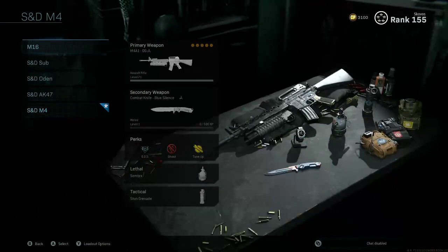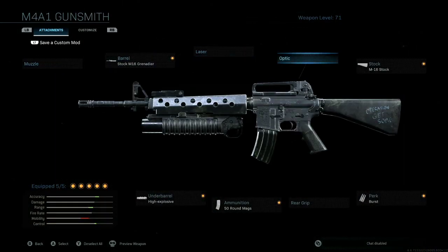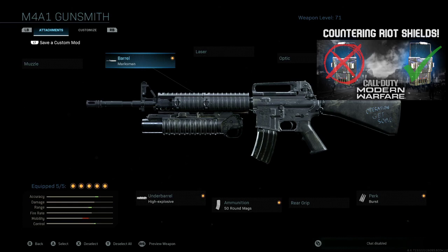Now once you do hit max level, we actually unlock a blueprint for the M4. This blueprint is going to be of epic rarity, and it is called OG. We're going to actually have a classic M16 setup that is all black with the standard iron sights that we all remember. We also have some flavor text on the stock that says Operation Get Some. It comes with the three round burst, 50 round magazine, explosive under barrel, as well as the Grenadier barrel. But we can again change the Grenadier barrel to the Corvus custom marksman, and I like this look a lot better.